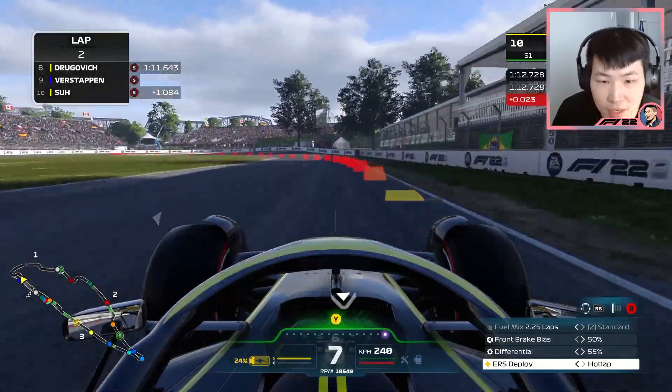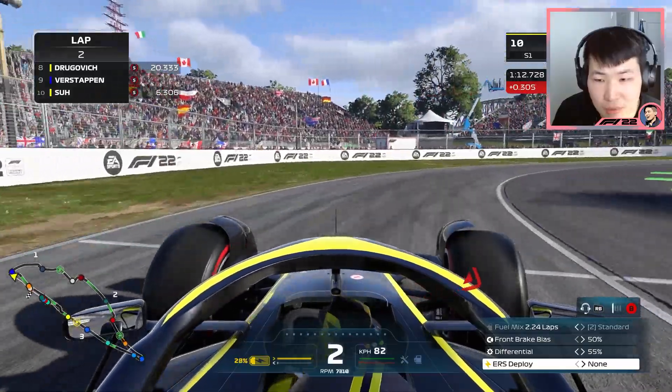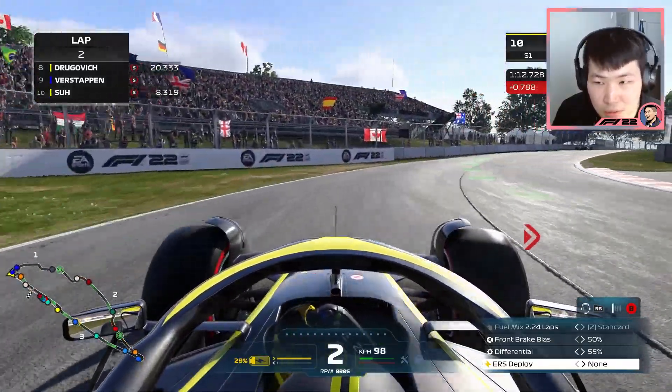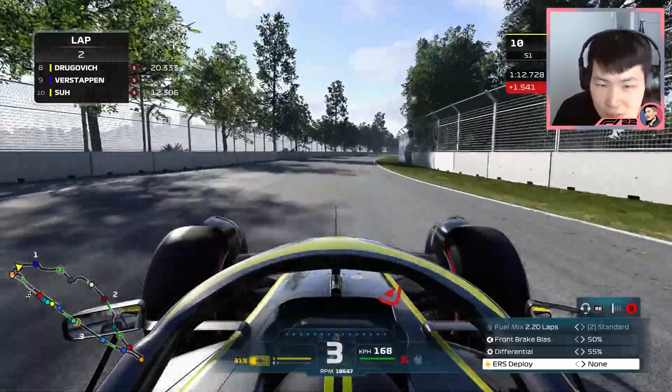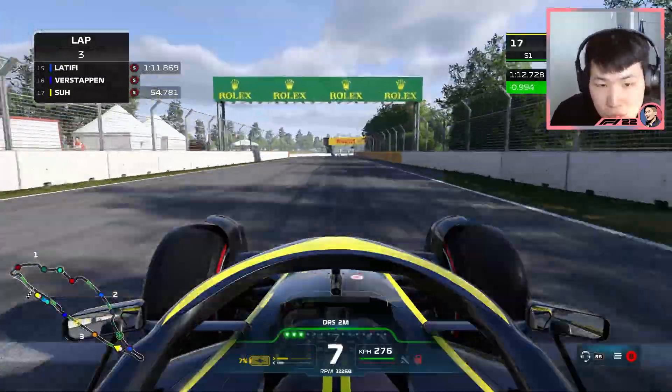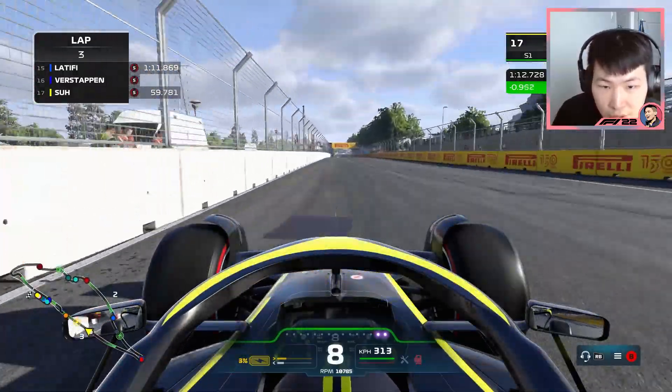That puts us at the back of the grid for now — it's a real struggle. Verstappen was even faster on his lap. We're sitting back of the grid and that Verstappen crash really gave us a huge disadvantage.